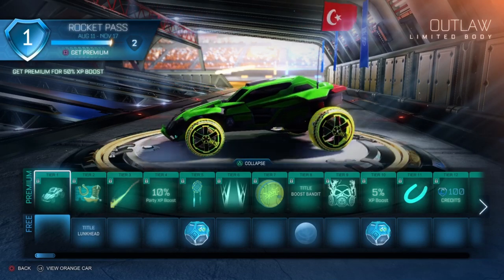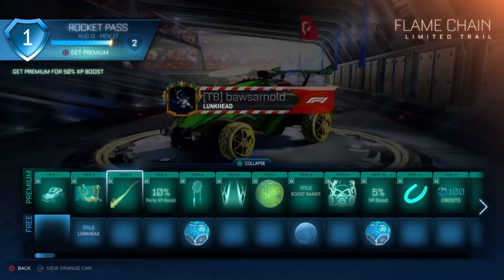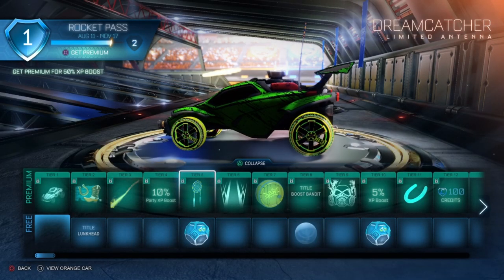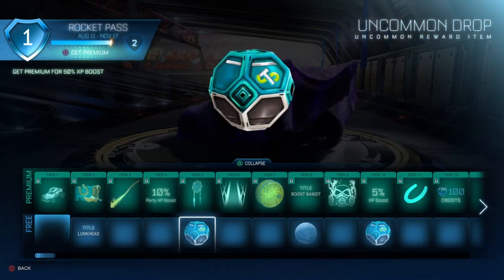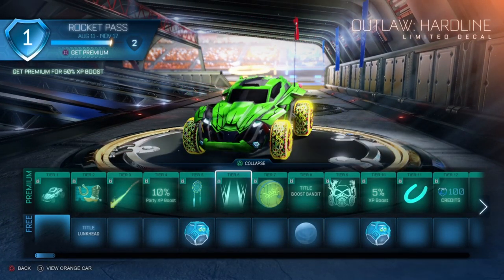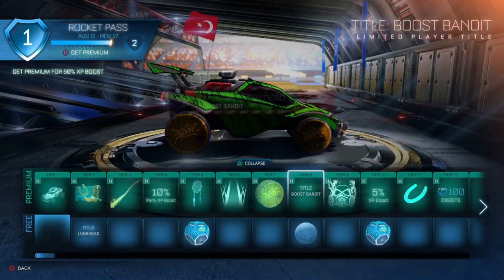Starting with the rocket pass — 70 tiers. Tier 1, like always, a body and a card — the Outlaw car, which we already saw in some of the trailers. Tier 2 is a banner, and for the free version also a title. Tier 3 we've got a flame chain trail. Keep in mind everything on this pass is kind of western themed. Tier 4 is a 10% party XP boost. Tier 5 an antenna — the Dreamcatcher antenna — and also on the free pass the first uncommon drop. Tier 6 a decal for the Outlaw. Tier 7 the first set of wheels called Powder Keg — it basically says 'boom' on it.